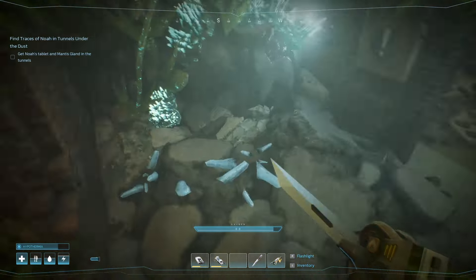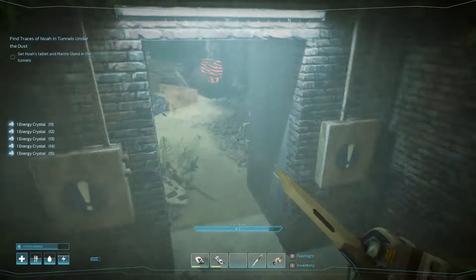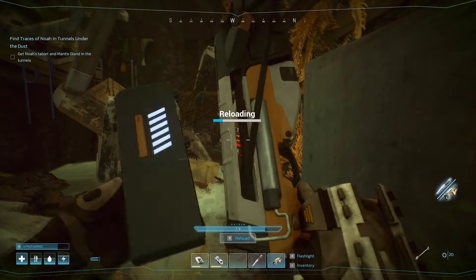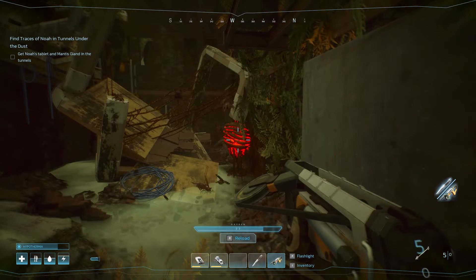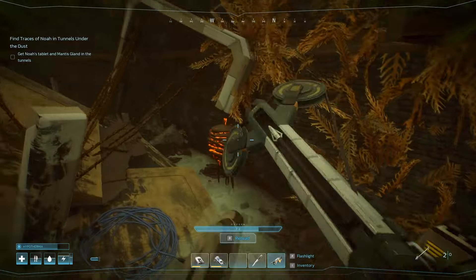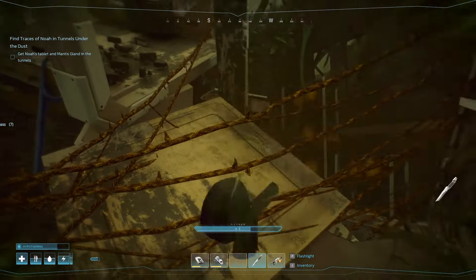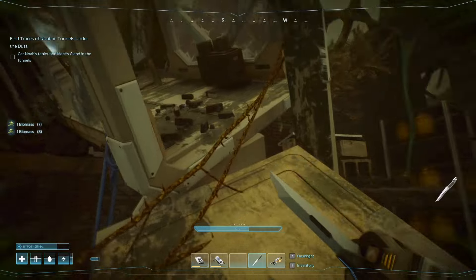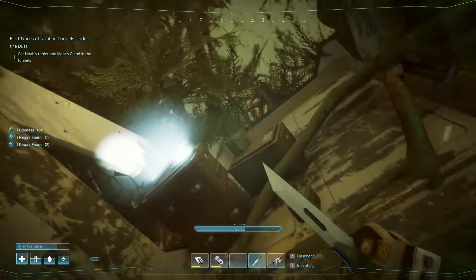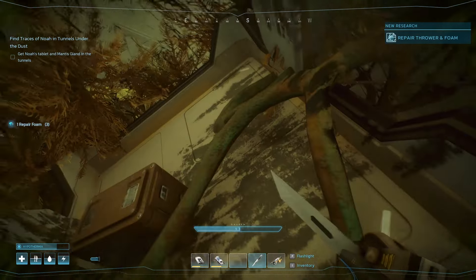What do we have in here? More crystal. Oh hello — I needed one of those. Why can I not take that one? Oh I did, I just wasted arrows. Oh, there's stuff in here — repair foam! I got the repair thrower and foam.